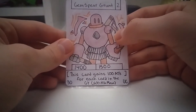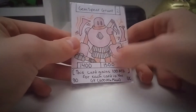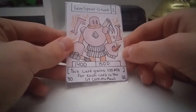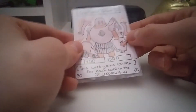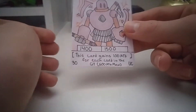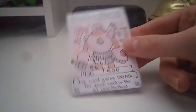The first card is Gem Spear Grunt. It's a 2-cost uncommon with 1400 attack and 1500 defense. It's number 30, and it reads: this card gains 100 attack for each card in the graveyard, 600 max. It's pretty good because you can get a 2-cost up to 2000 attack, which is decent.